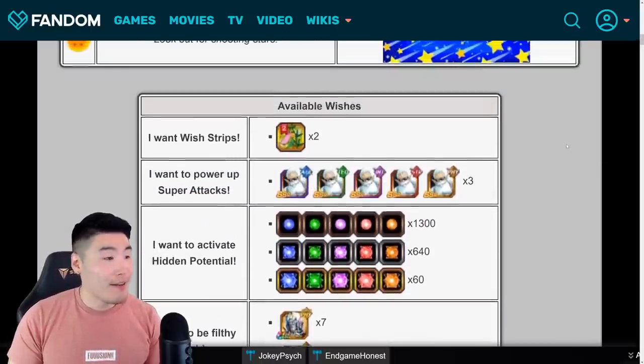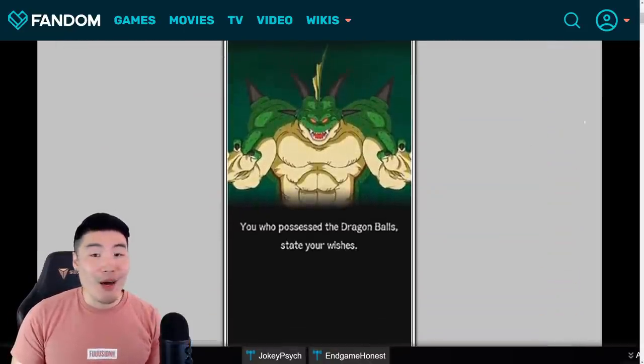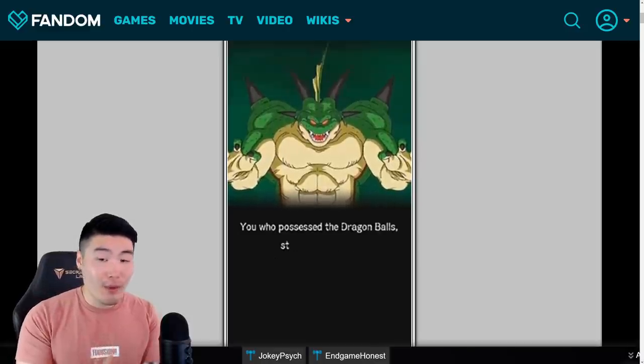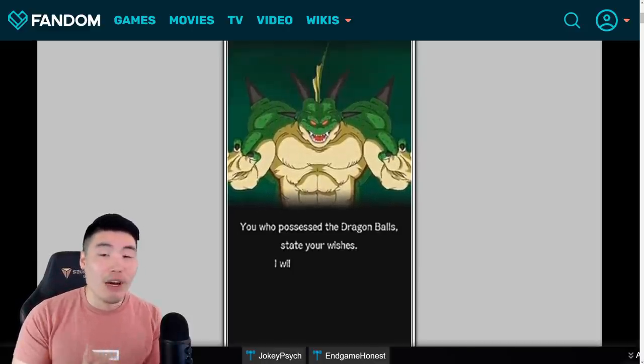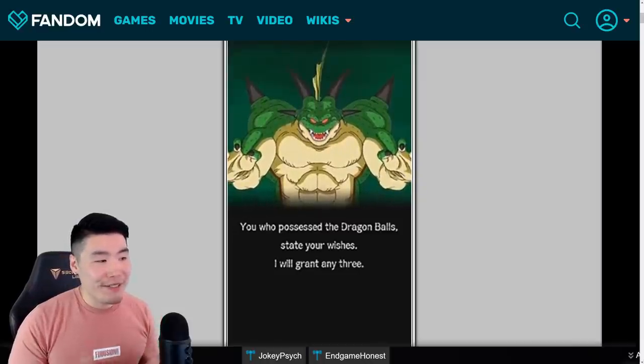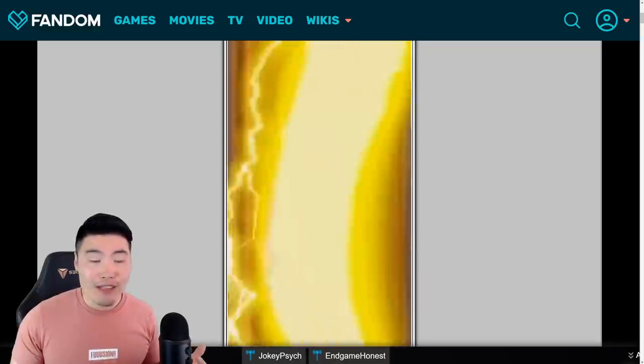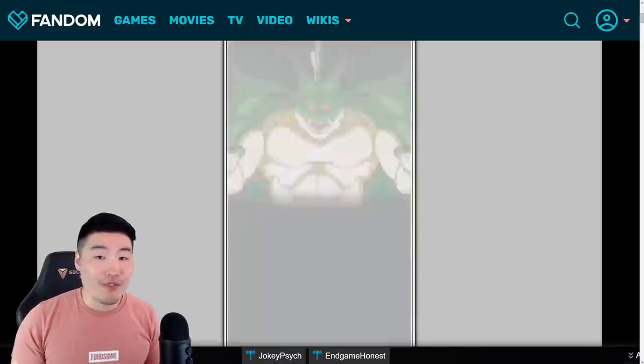But that's pretty much it, guys. That is going to do it for today's video — that's how you get all the balls. Big shout out to Markkanen3 and the Dokkan wiki for all the good work they do. Good luck collecting your Dragon Balls, have fun with the Tanabata campaign, and good luck in your summons for Kaioken Goku and Evolution Vegeta.